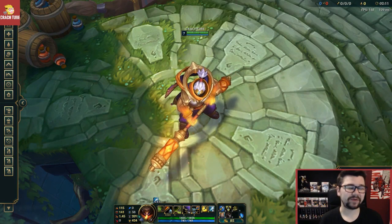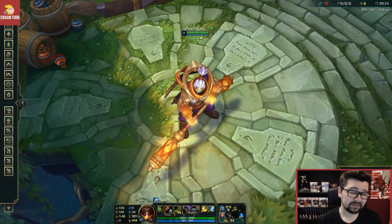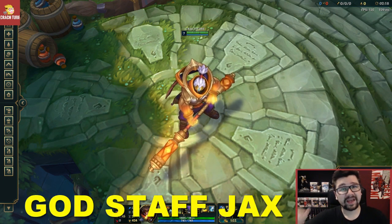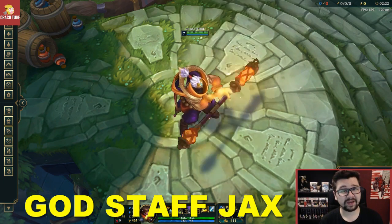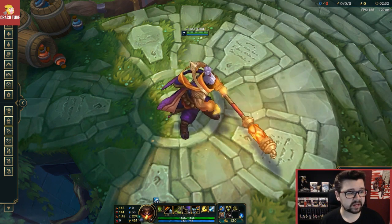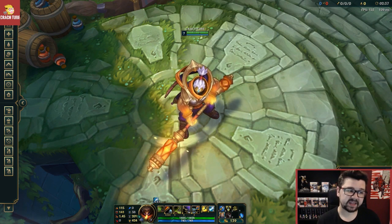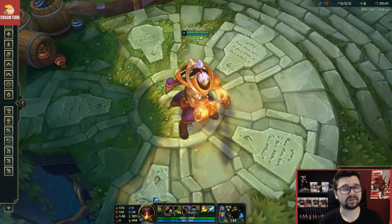Hi peeps and welcome back to Cracked You. We are going to look at the latest skin that just came out on the PvE server — it's God Staff Jax. We are finally going to get a new Jax skin and he looks amazing. It's from the same skin collection as God Fist Lee Sin, but this time it's God Staff Jax. Let's look together at this awesome new skin.